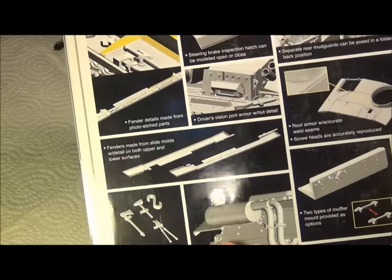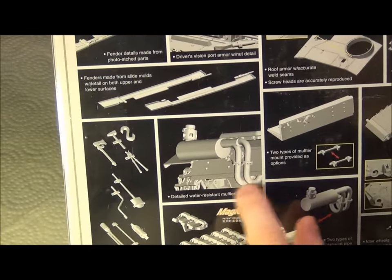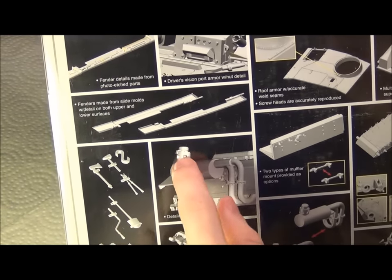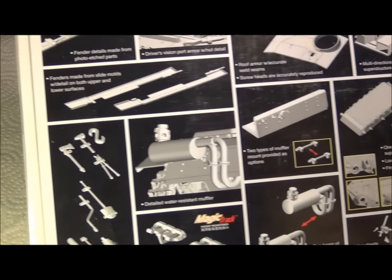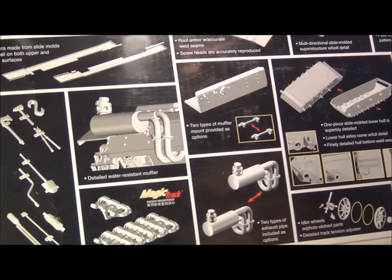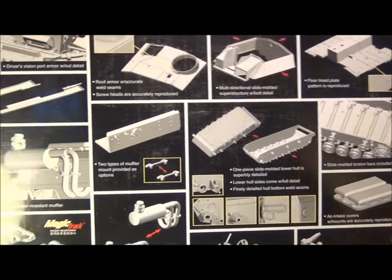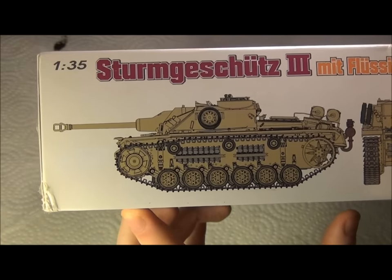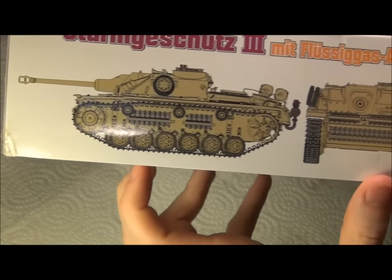Here you've got the deep wading muffler. Usually they just kind of end down there, or there's just an exhaust thing right about there, but this actually comes up and has some fancy exhaust valve at the end so it can go through rivers — because there are those in Russia. You get two types of exhaust pipes and there's the overall details. On the side you can see a lot of track armor on the front and on the sides, but it looks really cool.